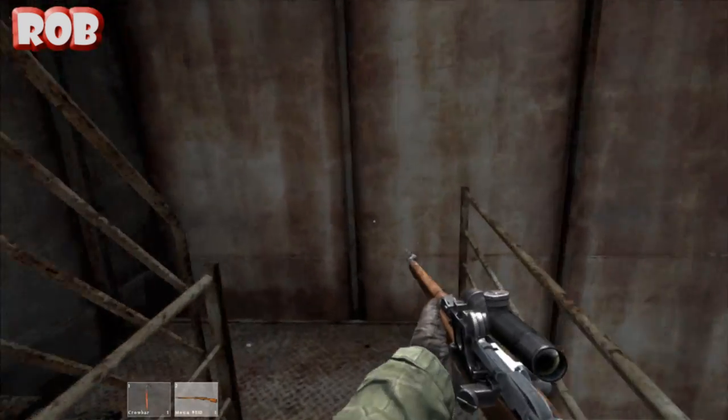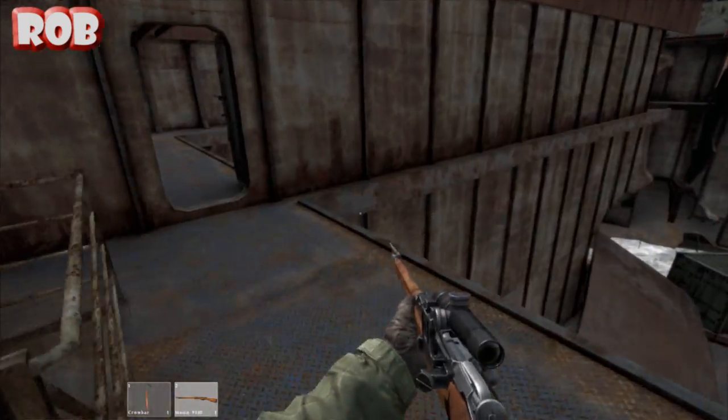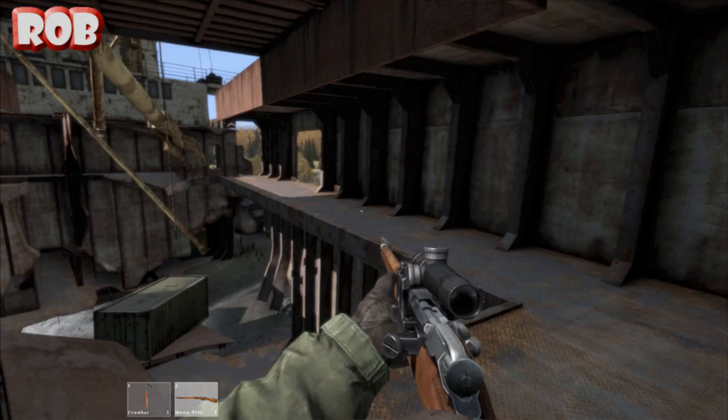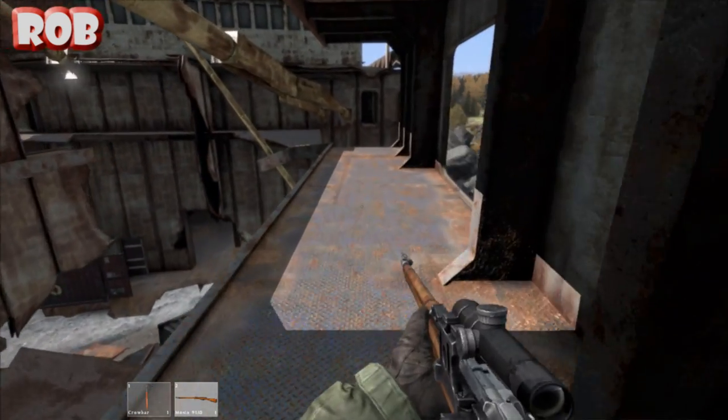Oh, where have you gone? I went to the same side of the ship. There's two sides to the hull. Yeah. Okay, well I can cross over at the top anyway. I'm just going to check this out. Careful you don't fall off.